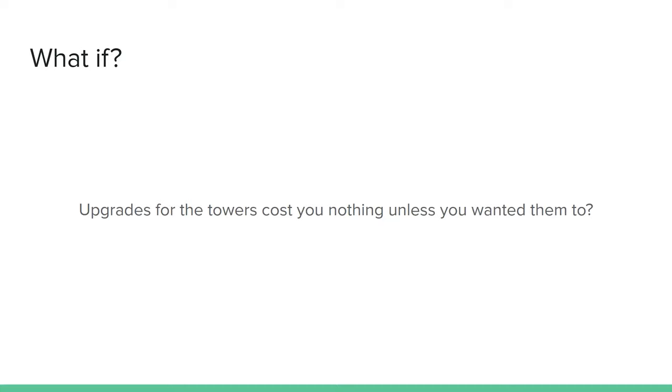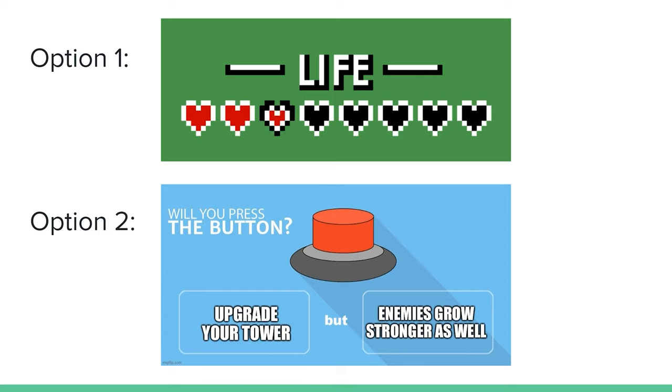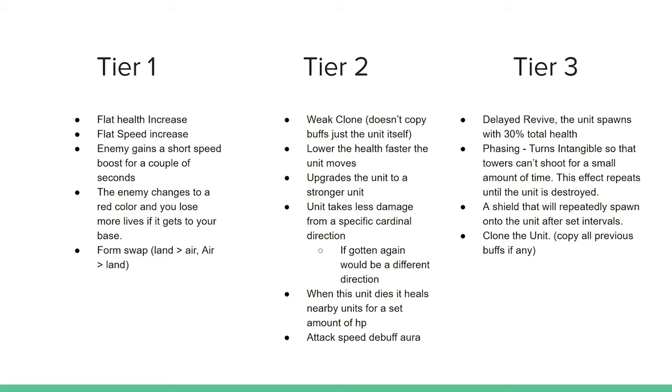The idea behind the SIP is: what if the upgrades for your towers cost you nothing unless you wanted them to? The currency is still in place but only for placing down towers. For upgrading towers, it costs one or two things. The first option is a loss of health — proportionate to the player's max health so it remains a painful choice. The second option is free, but doing so gives the most recently spawned enemy a buff. The buffs are separated into tiers that correspond to the power of the upgrade the tower is receiving. The first upgrade pulls from tier 1, the second from tier 2, and so on. The on-the-fly strategy comes in because the buff is picked at random from that tier. The player has access to the list of tiers and what buffs are in them before the level starts, so they know what options the enemies could get, but they won't know the specific buff until the enemy already has it.